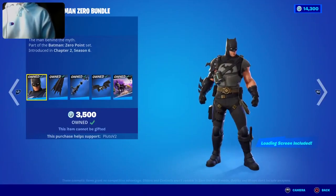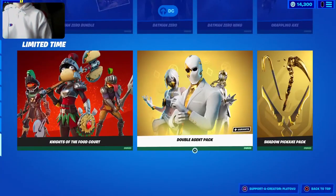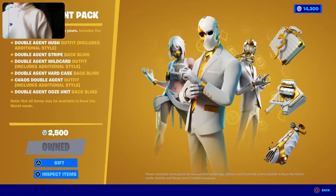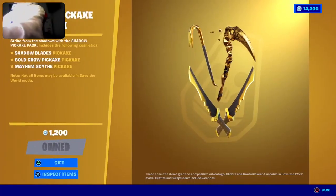The Batman Zero Bundle is still here. The Knights of the Food Court Bundle is also here. The Double Agent Pack is officially back in the item shop after a year, I think. And then we got the Shadow Pickaxe Bundle as well.